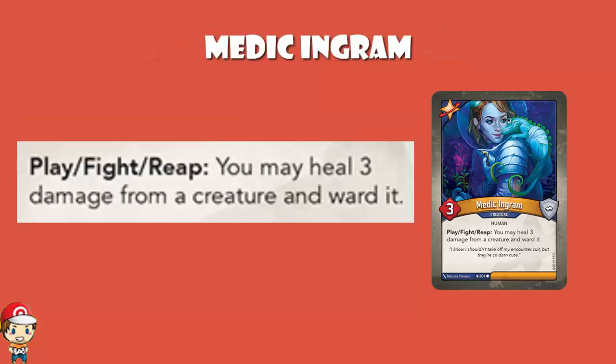Medic Ingram I am in love with, although the cute little lizard on her shoulder does help. 3 power, 0 armor, and when you play, fight, or reap, you may heal 3 damage from a creature and ward it. Ward is a new mechanic in Worlds Collide — you give a ward counter to a creature, and the next time it would be removed from play, damaged, or destroyed, you remove the ward counter and the creature stays around. Healing 3 damage from a creature and then warding it is brilliant, phenomenal for protecting your creatures. It does say 'a creature' so you could do this to your opponent if you're feeling particularly generous, but that seems weird. Really good if you've got a creature on the board that you want to keep.